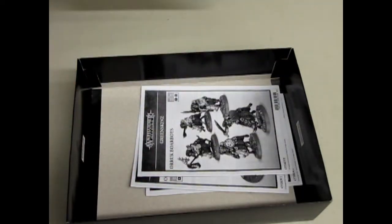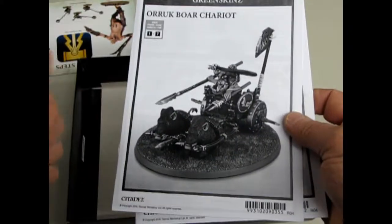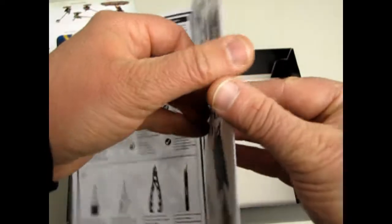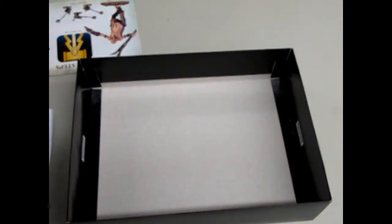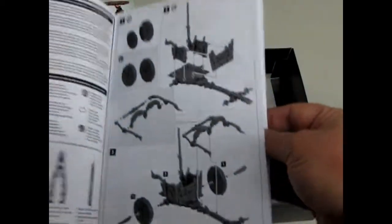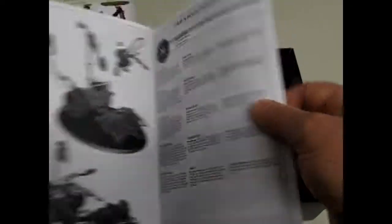It gives you a war scroll on the back for when you're playing Age of Sigmar. Then we have the instructions for the boar boys, the boar chariot, and the orcs — they show you all the things and give you the war scroll in there too. The idea with this is that you can actually play a game called Path to Glory right out of these Start Collecting boxes. So right away you can get a Start Collecting box and a Path to Glory book and be ready for battle. There's the boar chariot and the war scroll — really cool stuff.